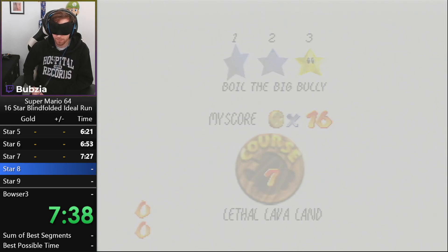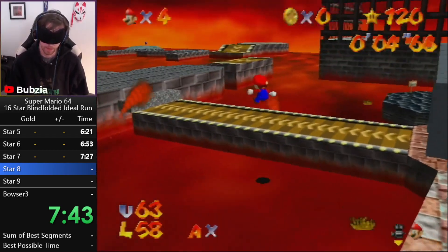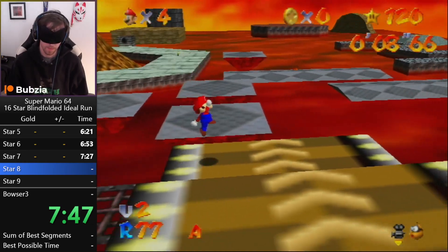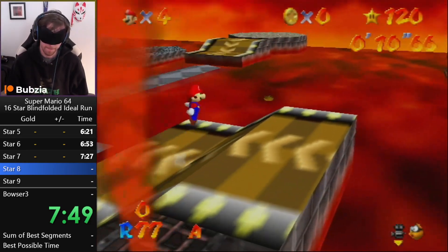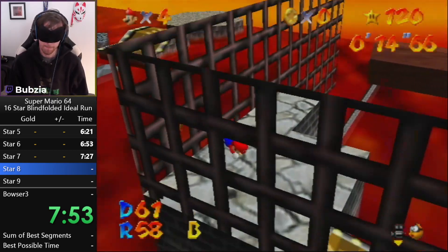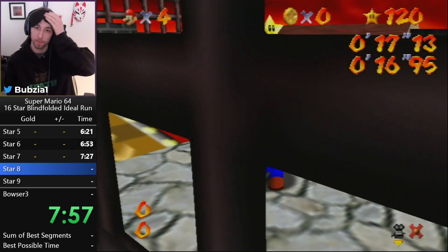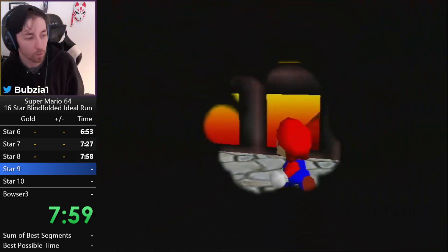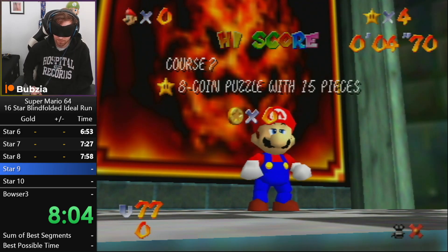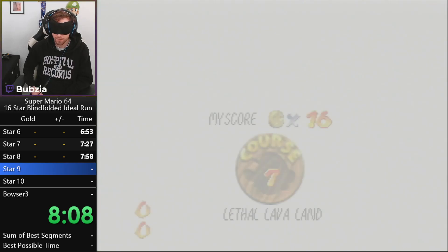The next star you're going to see is actually something new. The next star is pretty crazy, so don't blink — we're going to do some long jump setups, very precise camera maneuvering, and then we actually do it: we go for blindfolded logless. It is kind of consistent — the funny thing is it's doable in runs. I would say I will not do this in runs for now though.